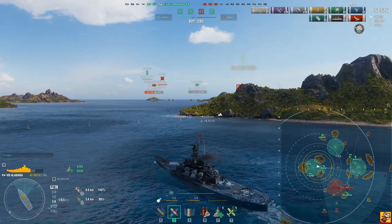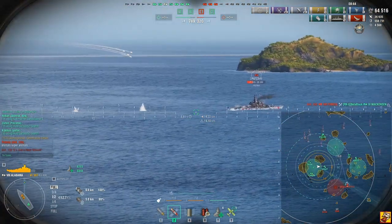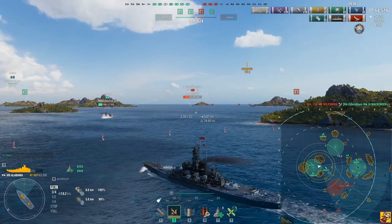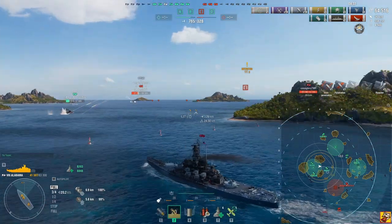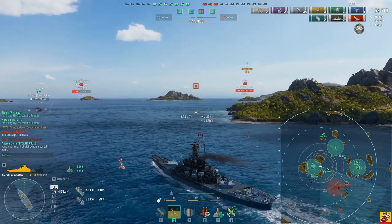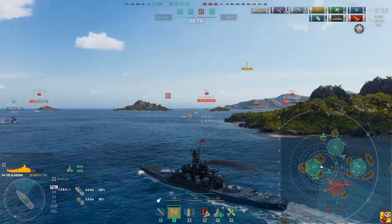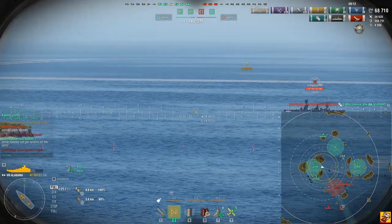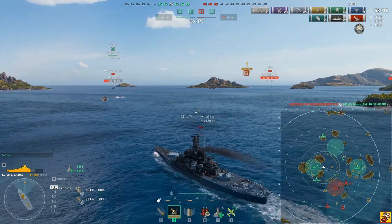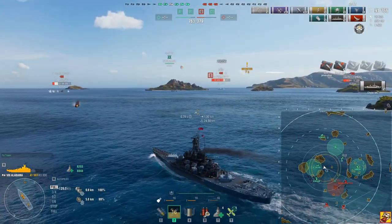The carrier is gone. McCanson is bleeding out from Massa's secondaries. Massa again — I want to angle a bit further because I can get citadeleld by Massa pretty easily. It has a low citadel, same as me. Hobart is getting wrecked. I hope he has a smoke left because if he doesn't that's the end of him. As far as I know, Hobart can't bounce at all on any angle against Massa — the whole Pan-European line is heavy only in guns, the rest is very light armor.